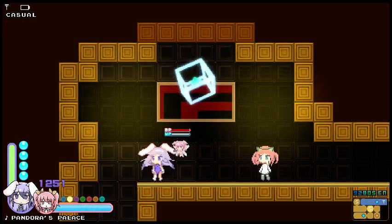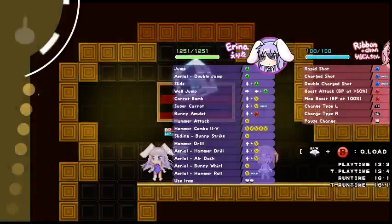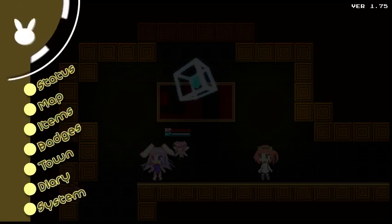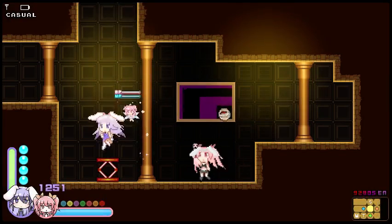Hello everyone, and welcome back to Let's Play Rabi-Ribi. In the last episode, we cleared out the actual coast portion of the western coast, and now we're going to go check out a couple of areas we haven't quite cleared out yet, specifically around the library area.